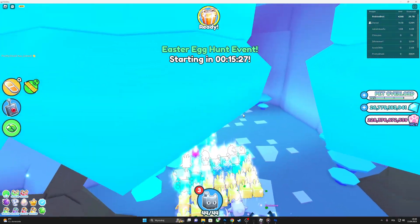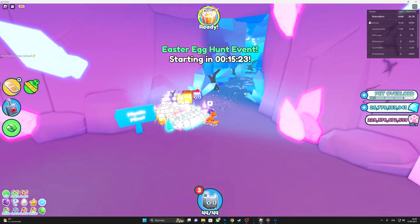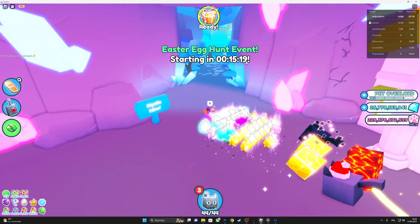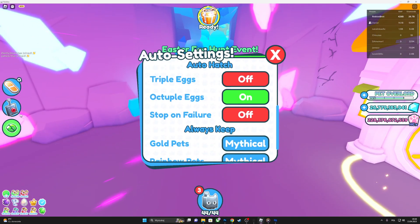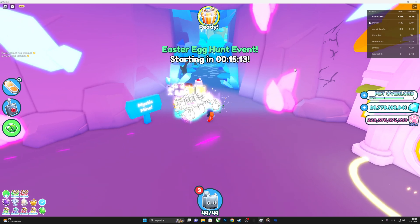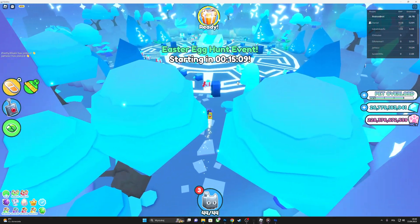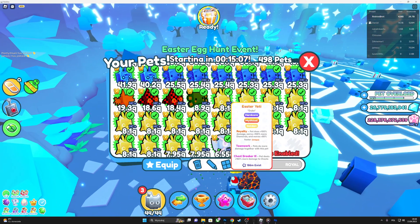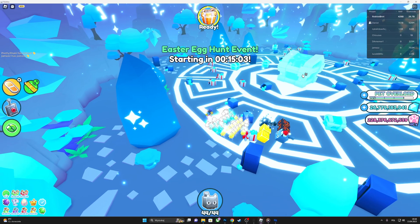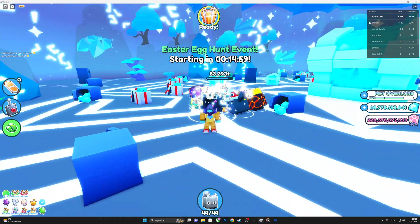So yeah guys, I unlocked this mine and I deleted my huge hell rock pet. This is really bad because this area is pretty lame. Look at this — this is a diamond mine, a mystic mine, and I unlocked it. I need to delete my huge pet, so this is pretty bad. Right now I don't have that many huge pets — just the huge hell rock — so this is really bad.